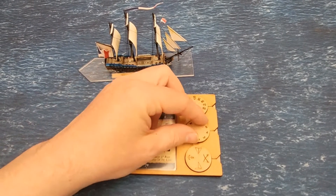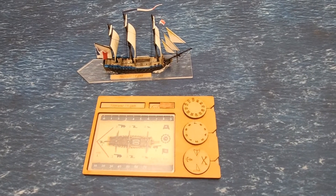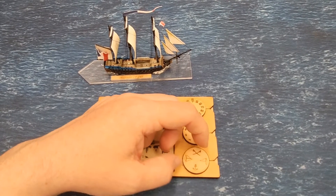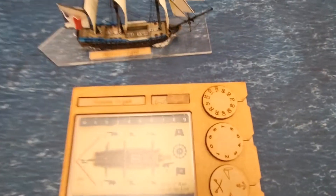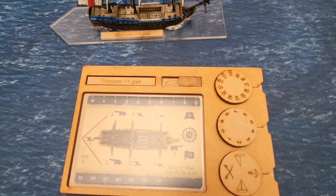They're one and a half mil magnets, so it makes three mil total, which raises them up to turn. At the bottom we've got the sail setting: light sails, battle sails, full sails, and then at anchor. This part here is the initial broadside.